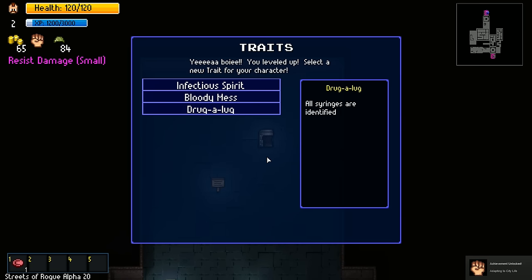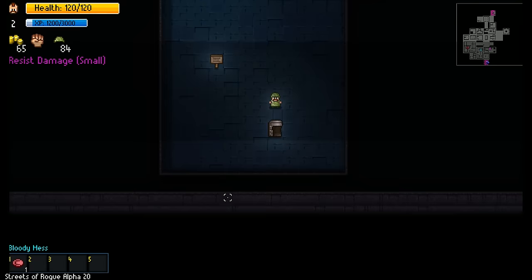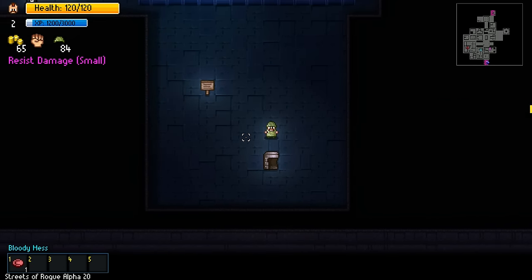I assume it will get progressively harder. Traits - you leveled up, select a new trait for your character. Followers gain extra health, everyone you kill gets gibbed, or syringes are identified. I like bloody mess - let's go with that. Slums 2, go!